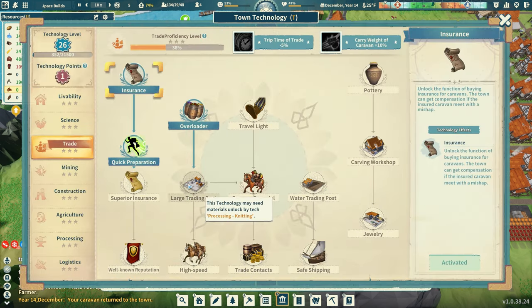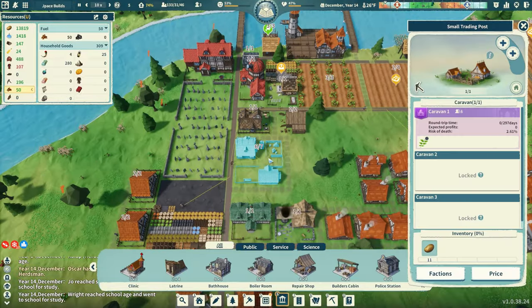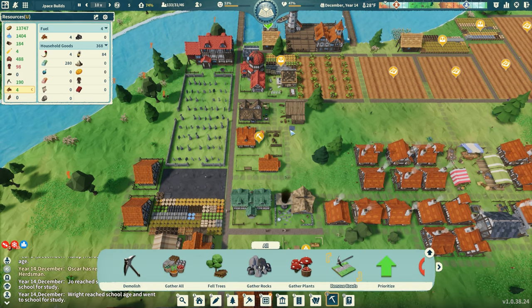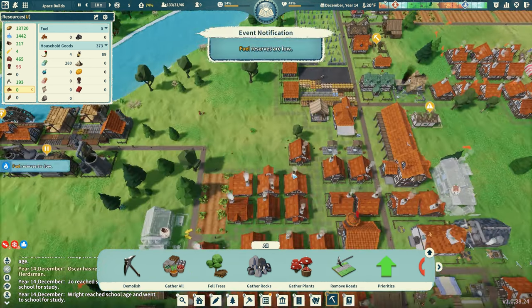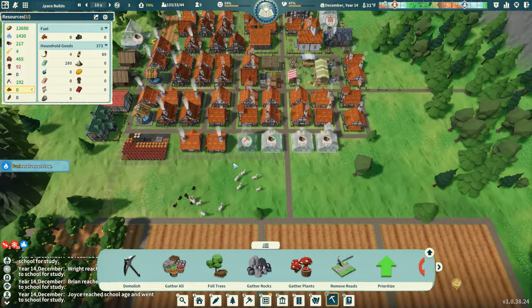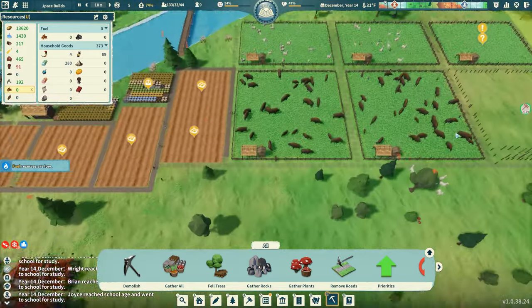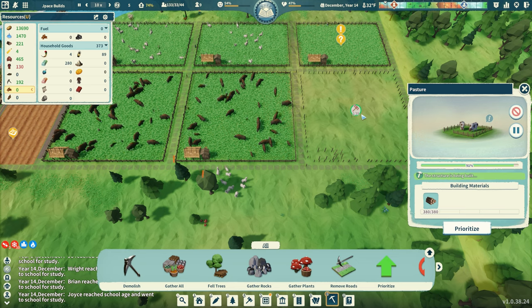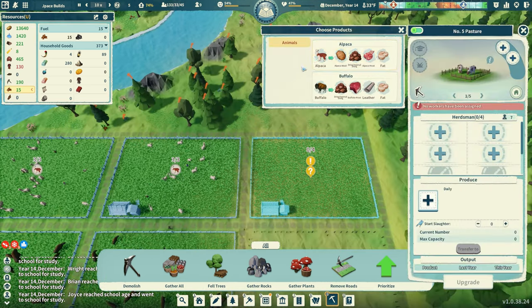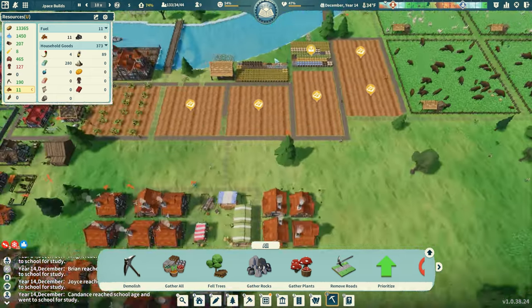I want to use that tech point for the large trading post. We'll wait till this is all done — demolish this, remove these roads, gather all this stuff out of the way. I'm going to save the next point for whatever I get next. I'm hoping for a goose or a bird — like a chicken, that'd be great. We're 42% full on that — water is at 1,400.